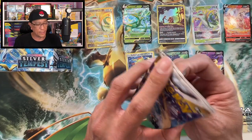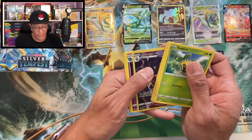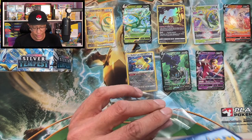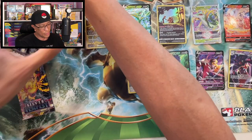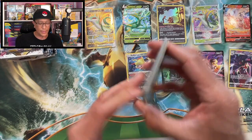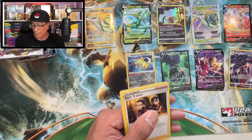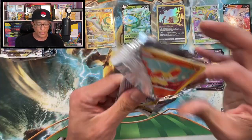Alright, we are now on the left side of the box. I'm just gonna remove the box from the screen. Malamar — trainer gallery! That is our third trainer gallery hit. Removing the remaining packs from the box. We are having fun now after that gold card hit. Another Mawile — doubled up on the Mawile ultra rare card. Hopefully more bangers.